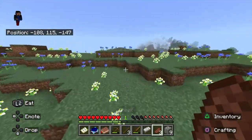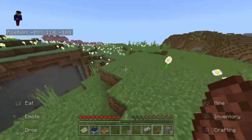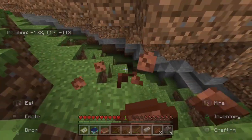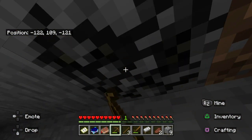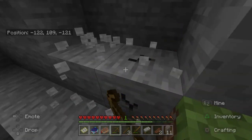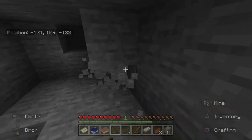I'm pretty sure we just passed the place we came by earlier. We found a little crevice right above here that had coal — we were supposed to grab it earlier. We need to grab that coal plus more cobblestone and then head straight toward the village.